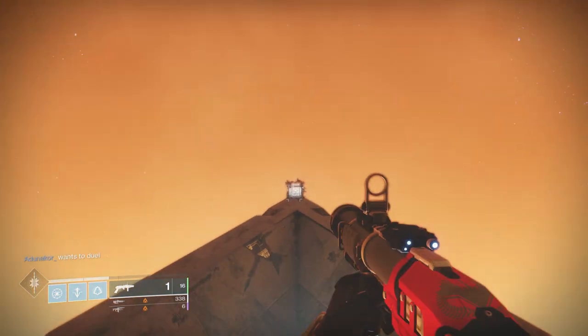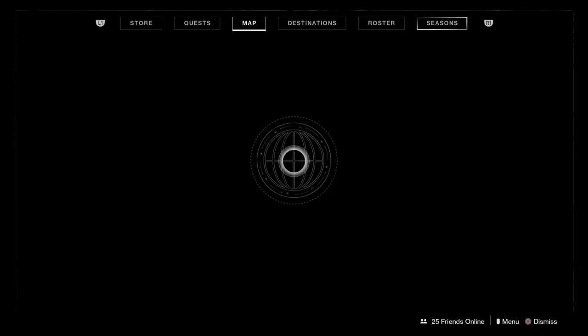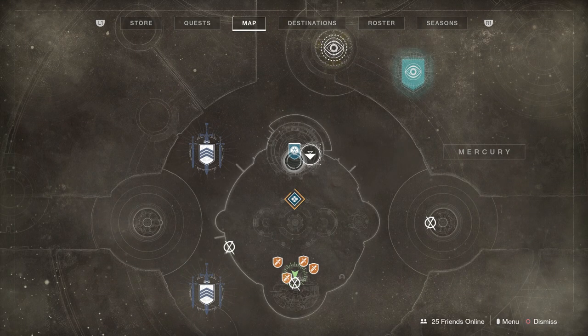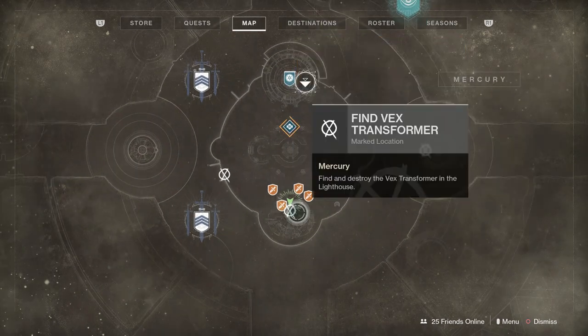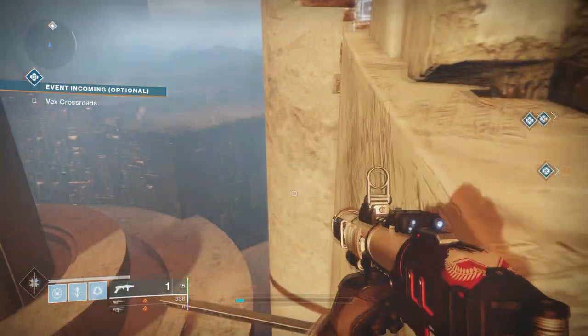The next one is in front of the entrance to the Infinite Forest. Simply shoot it, look above, and collect that one. That is three out of five. I'll show you on the map where it is, just in case — shoot that for three out of five.